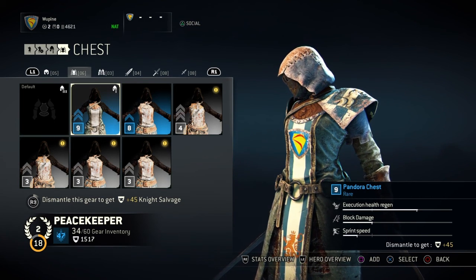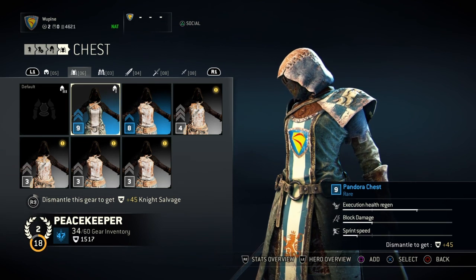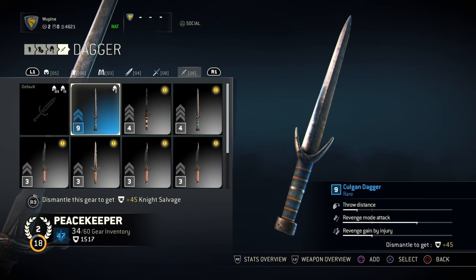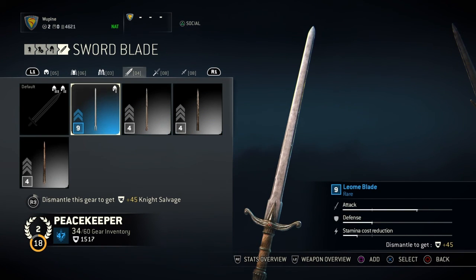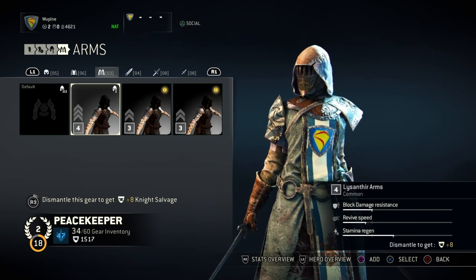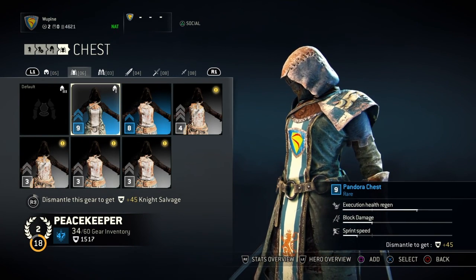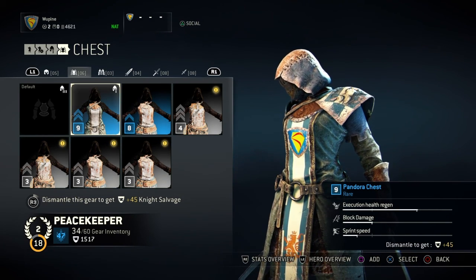Basically, having all of these stats together means you've got high attack, high revenge mode attack, and very high stamina regen so you can go all out on the offensive. And if you do get hurt, when you kill your opponent you regain full health. That's what I like to go with.